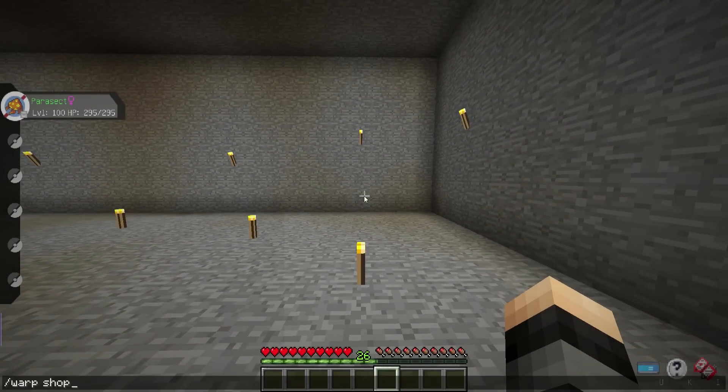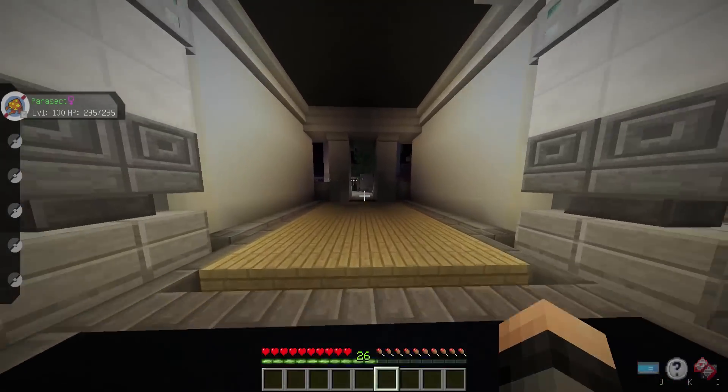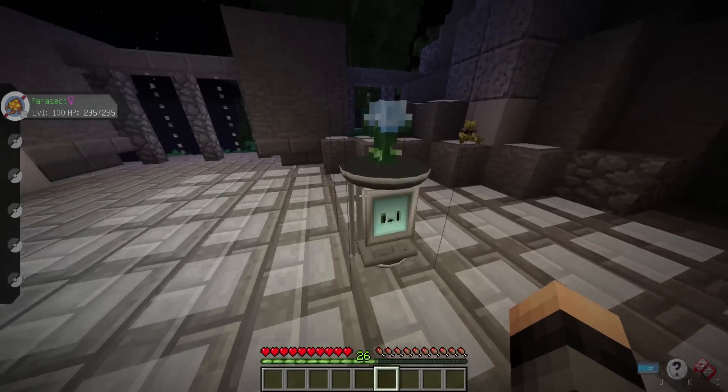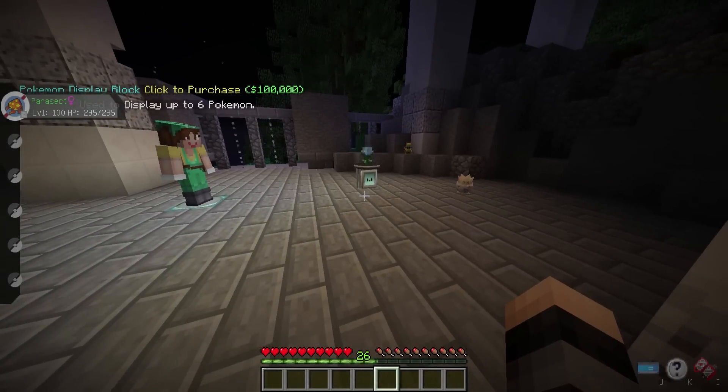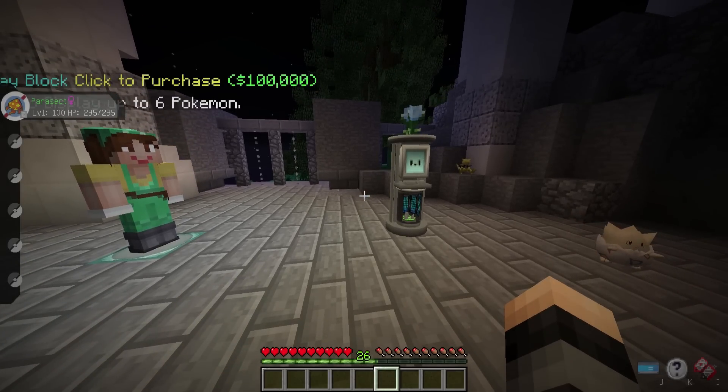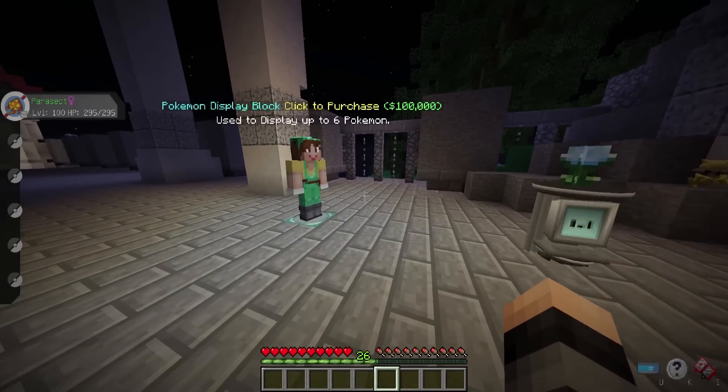Moving on to what I think is the cooler part of this video — if we warp over to the shop and purchase a new display block. Basically this is a Pixelmon ranch block. You can put your pokemon in and they will roam around the area. We do have breeding disabled because you breed in the daycare, not in the ranch blocks. But there are a couple of really cool things you can do with this block — I want to test some farm things, because I know you can shear Mareep, or at least you used to be able to. I think you can also get buckets of lava from certain pokemon.